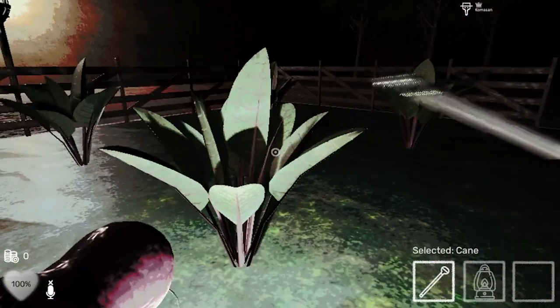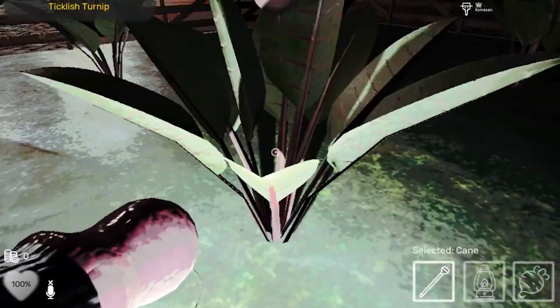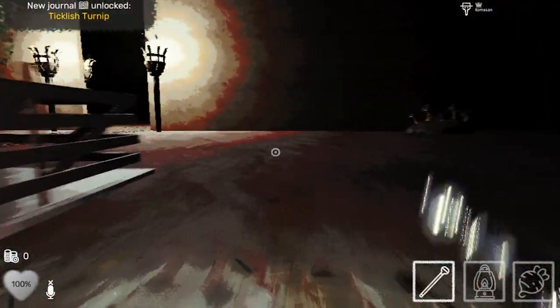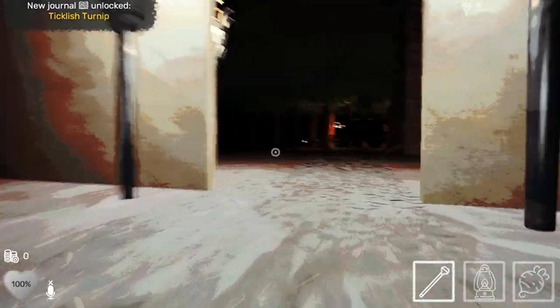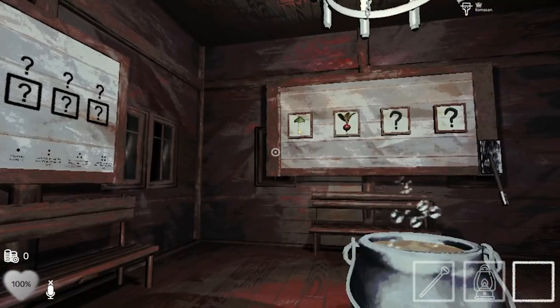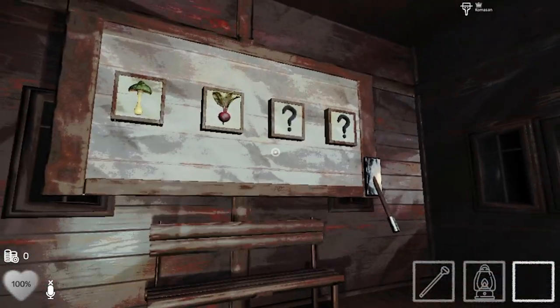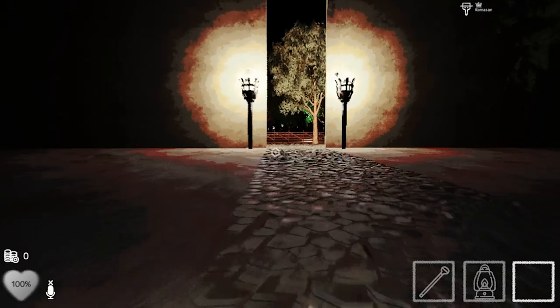What is this? Like some plants. Oh, it's beets — some beet roots. It's a ticklish turnip. What is up with these names? They're so weird. We got the mushroom and the beets, and we need two more things, so let's go try something else.